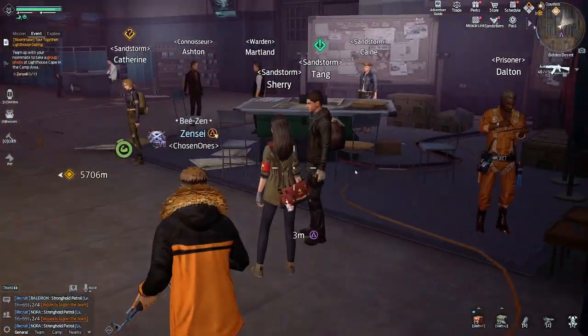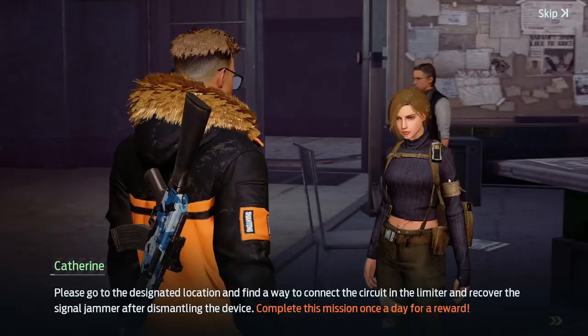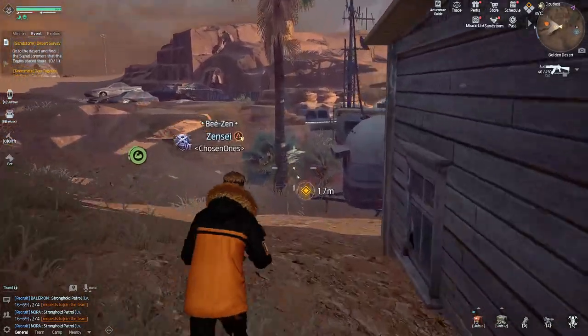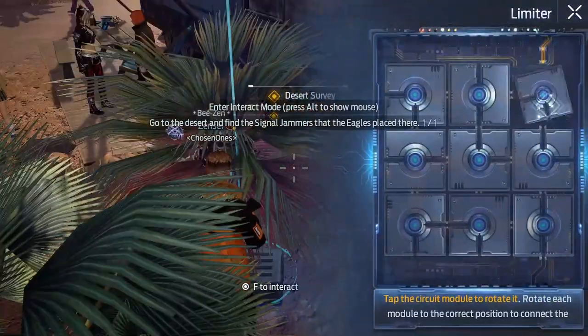The second quest is called Desert Survey, where you locate a broken signal jammer device to repair it. You will randomly get one out of three puzzles to solve in order to complete it.